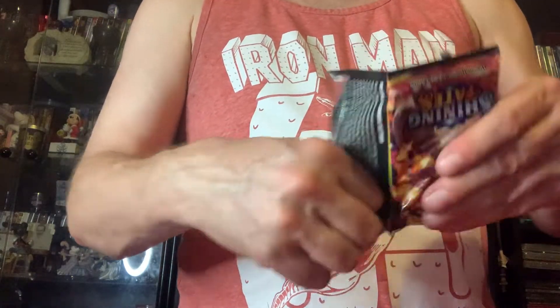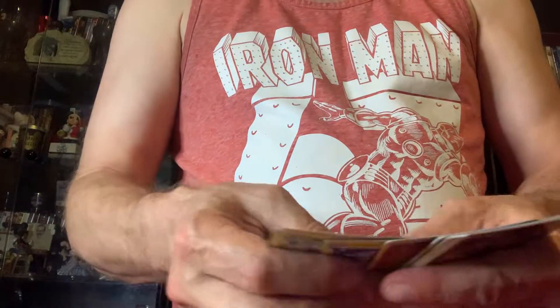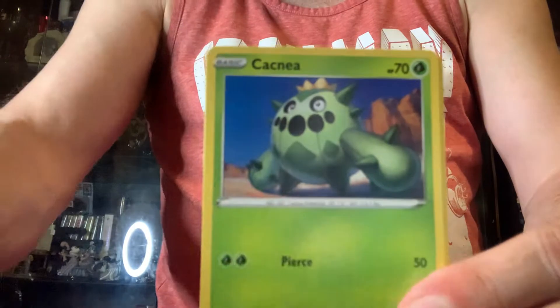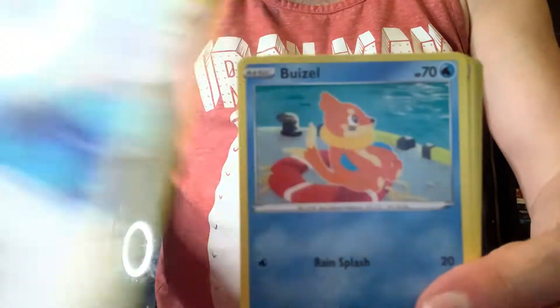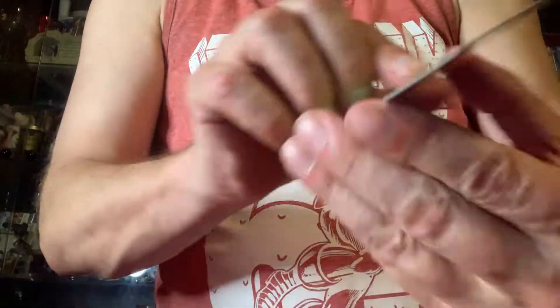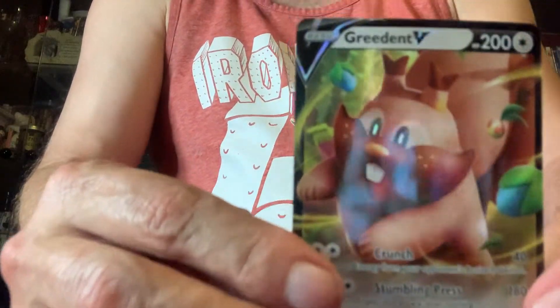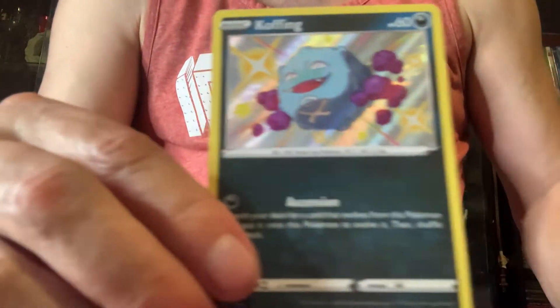Pack number three, final pack of the night. One more code. One, two, three, four, one, two — all right, can we keep it up? Cacnea, Cufant, Eevee, Weavile, Fighting, Luxio, Wacky, Ball Guy. Our reverse holo is a Rueda, which is kind of cool too. And we did finish up nice with a Greedant V! So we got a couple of Vs, very good, and a nice shiny Coughing. That's a good enough night — see you later!